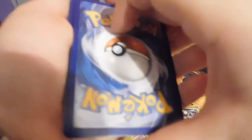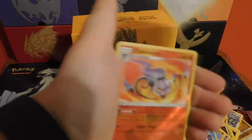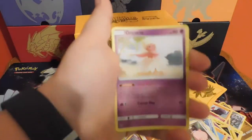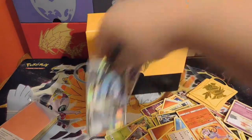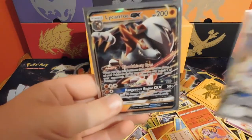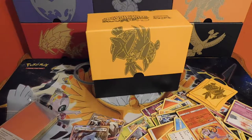Here we go, last pack. Fighting energy, Machoke, Altar of the Moon, Choice Band, Litwick, Gastly, Pansage, Minccino, Vulpix, Chansey, a reverse Chandelure. We got snubbed on the Lele, but we still got two GXs — Metagross GX and Lycanroc GX. I'll take it.